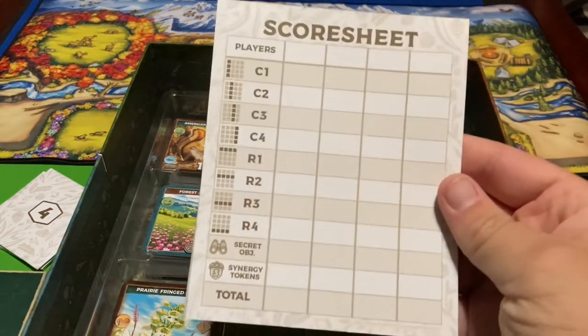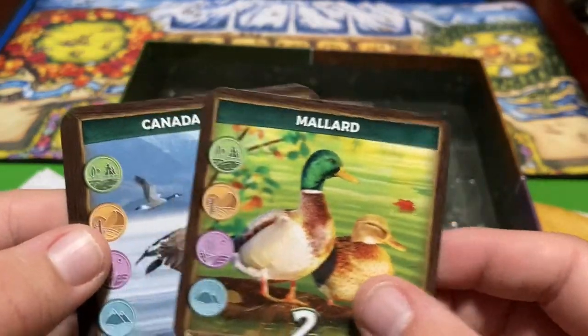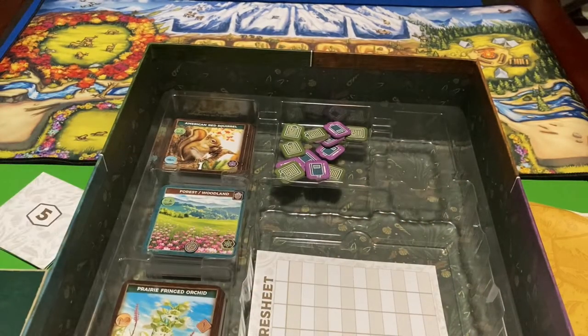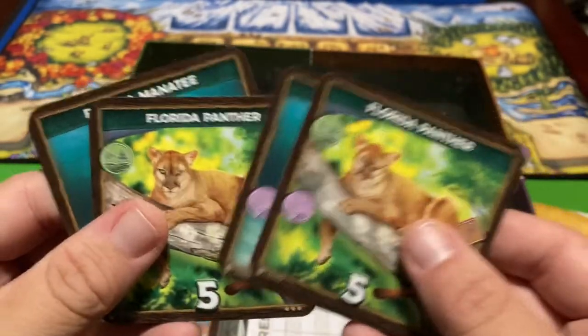I found those tokens that had been punched out so they're there now. Envelope three has the mallard and the Canada goose. I'll put those back and seal them up. Envelope four — let me open this carefully — had the Florida panther and the Florida manatee. Very cool.